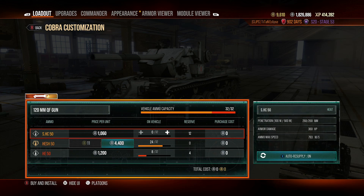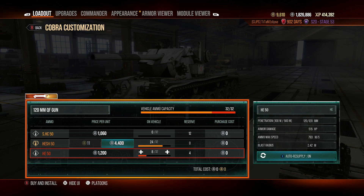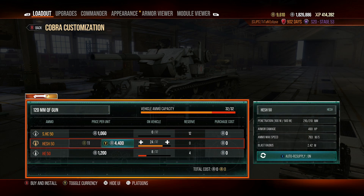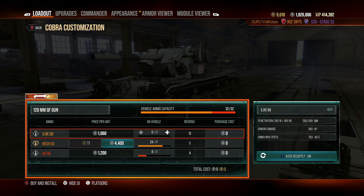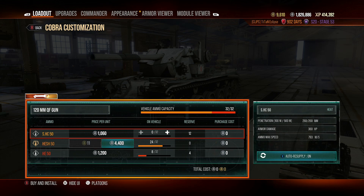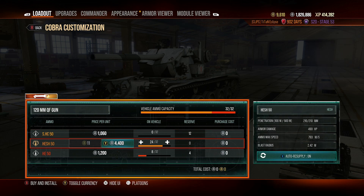So what have we done with this vehicle? We've scrapped all the standard rounds — I just don't see the point. They have 268 pen, which isn't that much more than the 210 pen you get with the HESH rounds, and you lose about 130 damage using the AP rounds. The problem is you don't have any HEAT rounds to deal with heavily armored targets.